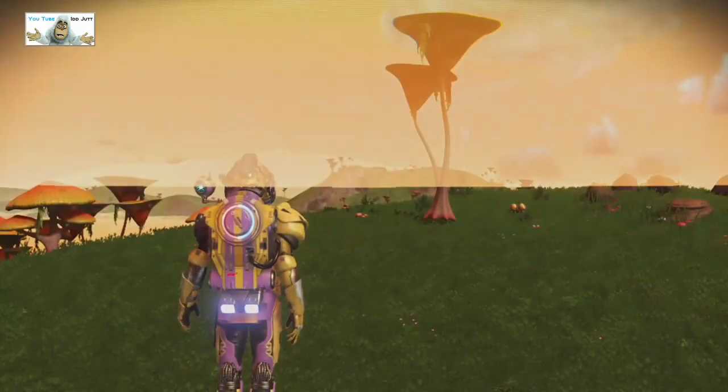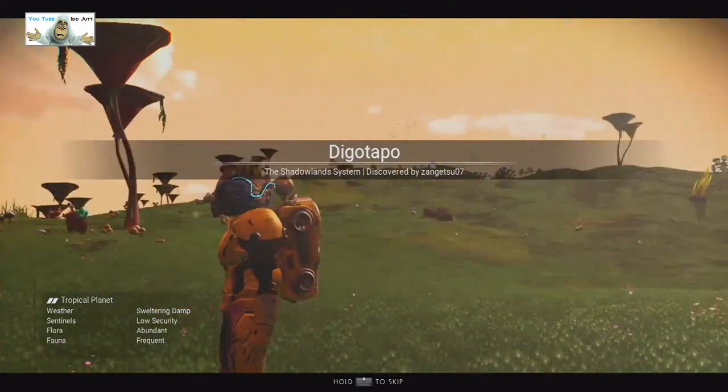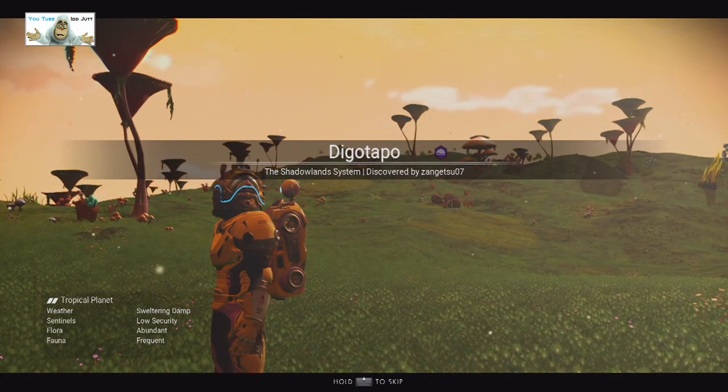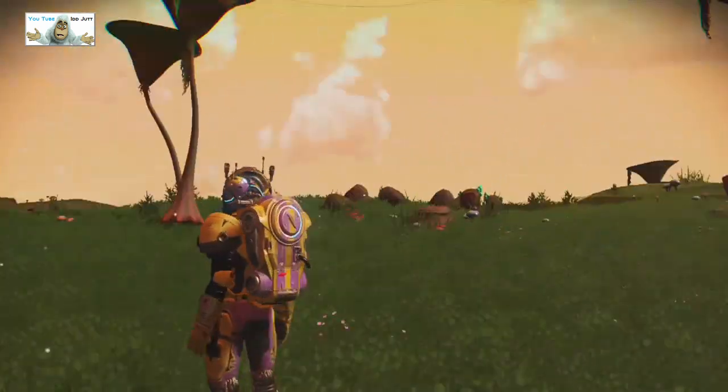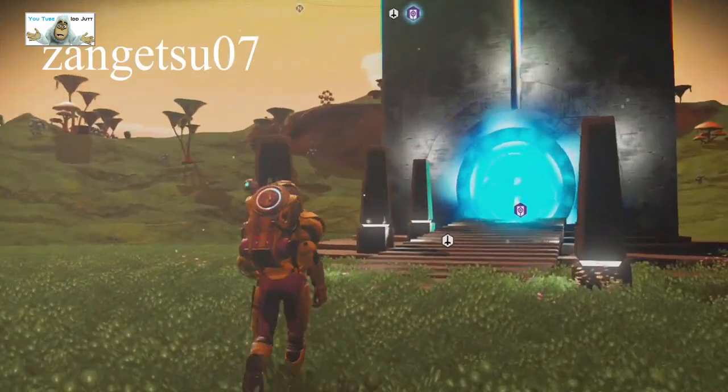All my molecules seem to be arriving safely, if a bit hovery. Digger Tapo - the Shadowlands system, discovered by Zango somebody or other. Zango 37, or was it 7?